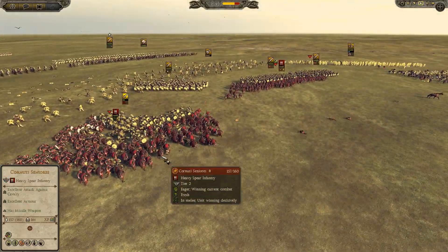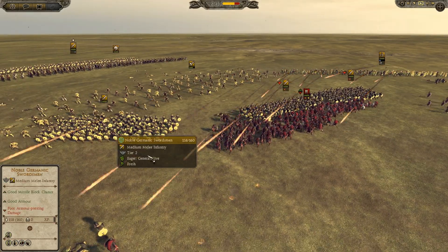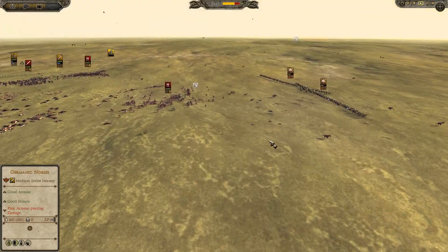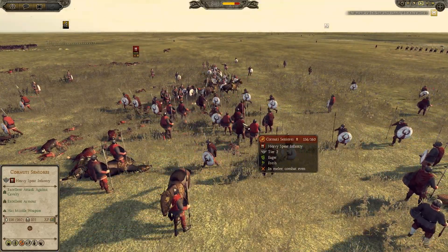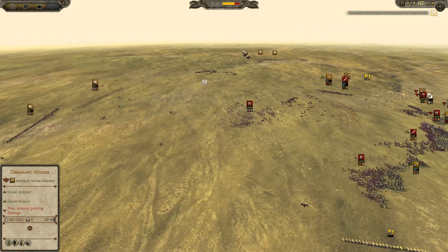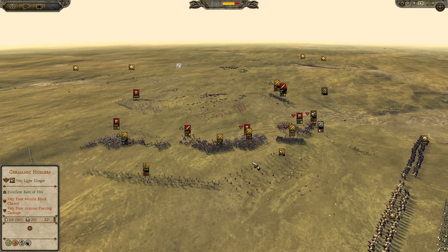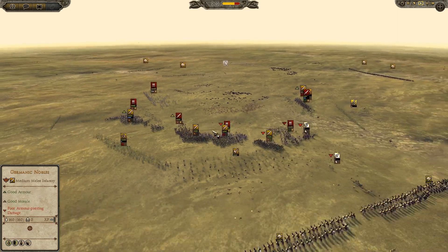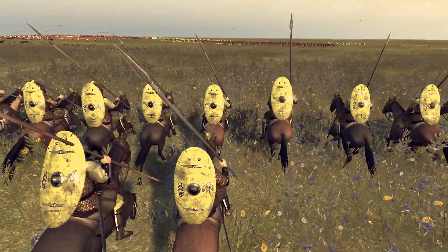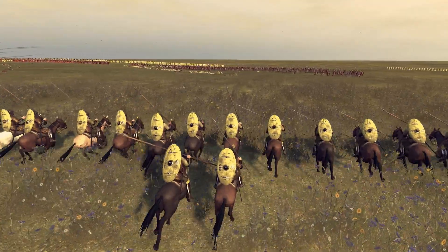Now the charges - my cavalry will charge back, return back to kill all these Cornuti Seniores. Actually it was an easy battle because at the very beginning it was clear that my opponent won't last long. I like in Attila especially how the shotgun is moving and destroying and smashing each other.